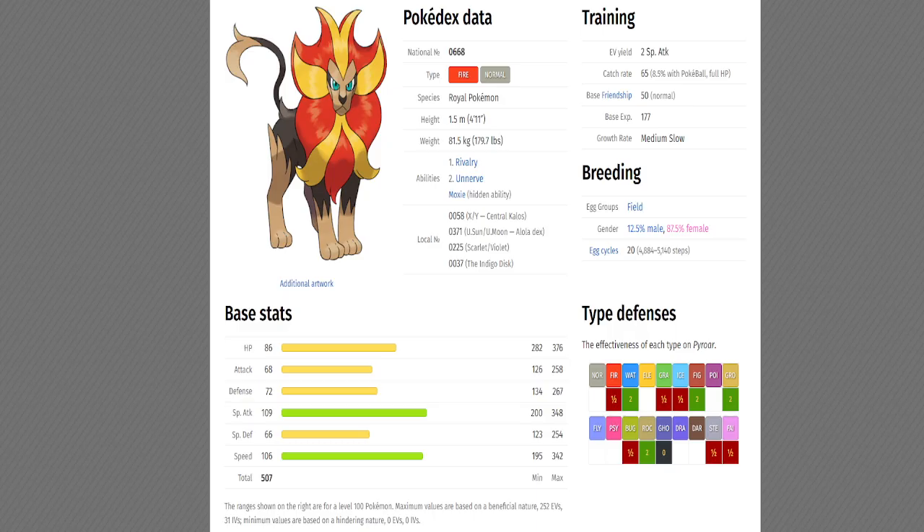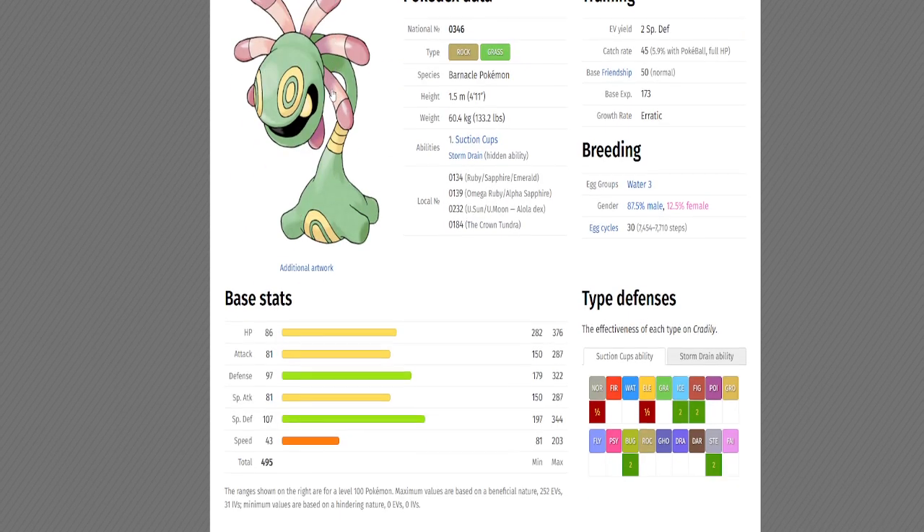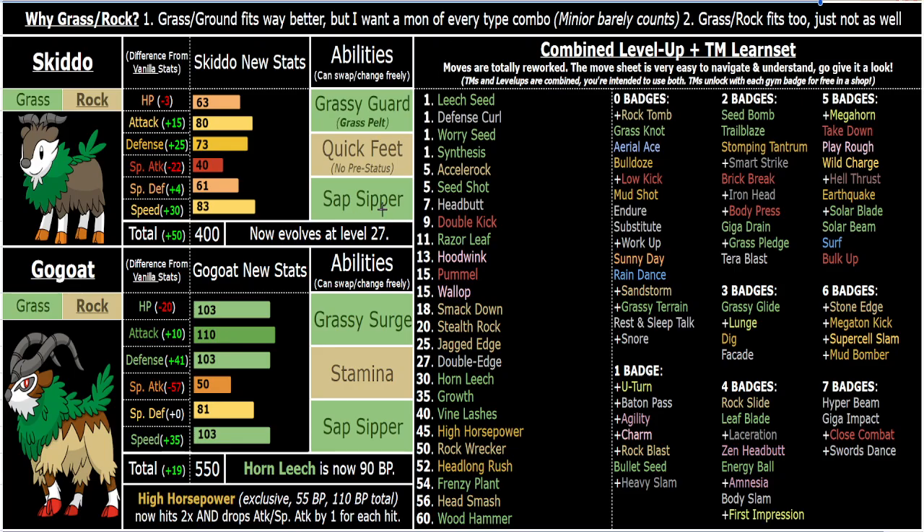Defensively it's not the best, but it's got some unique traits. You have two resists only, but it's not bad. Sap Sipper grants you an immunity to Grass and you get an attack boost, which is great.